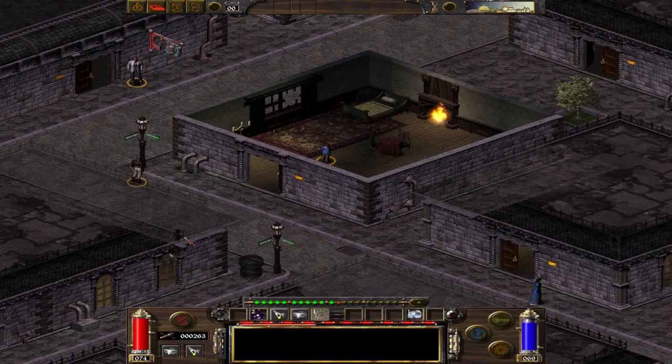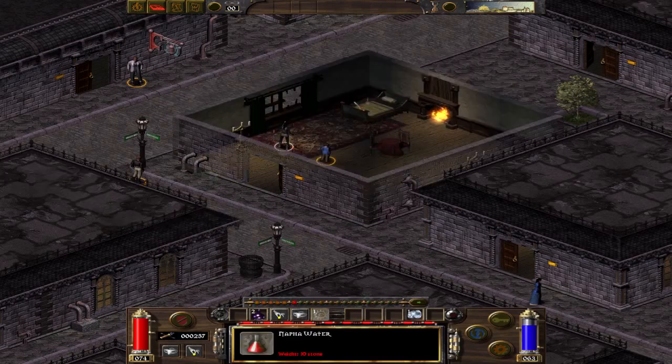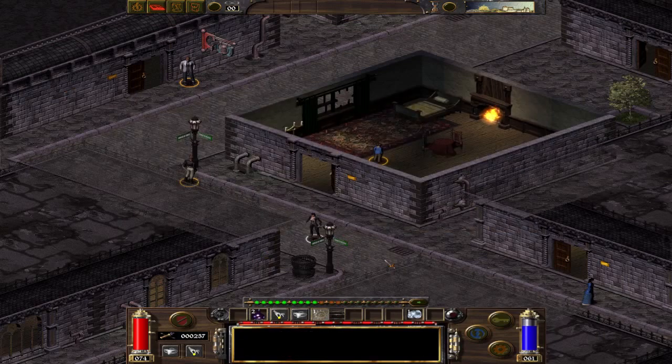I destroyed them, because why not, and you aim for this wood chest. In turn-based mode, with hold followers, with hold interruptions. And this provides you with Namfa Water for the quest. And that's it.